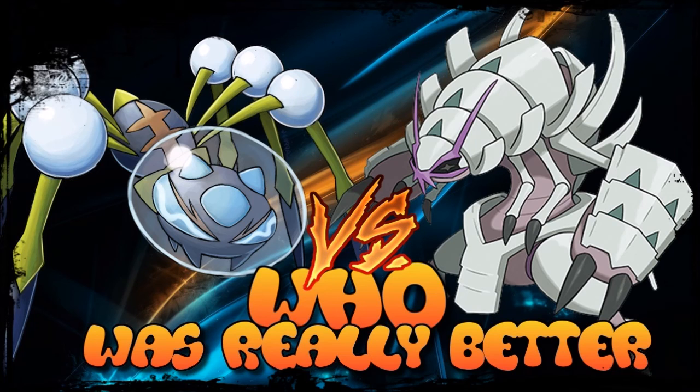Being weak to Stealth Rocks and being forced out repeatedly means Golisopod loses HP quickly and is easy to whittle down. Araquanid, by contrast, can set up, become more defensive, recover via Stockpile, and keep pressuring opponents. When Golisopod returns after Emergency Exit and has already lost more HP to rocks, it becomes very hard to manage. Emergency Exit is such a devastating drawback that no team can fully work around it.